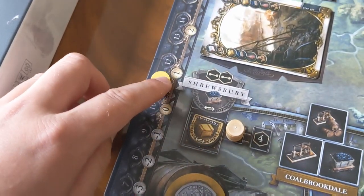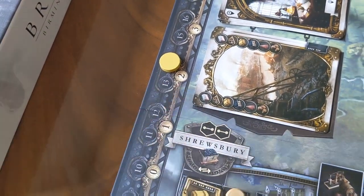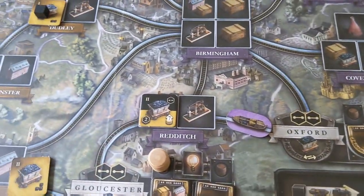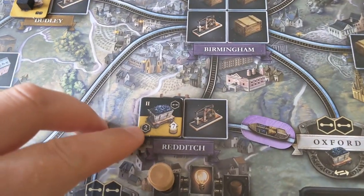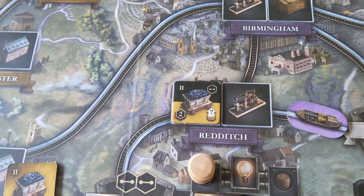Going up seven on the income track means at the end of my turn I'm going to be generating two income. And when it comes to the end of the whole phase, each building that's flipped over is going to give you a number of points depending on that tile.